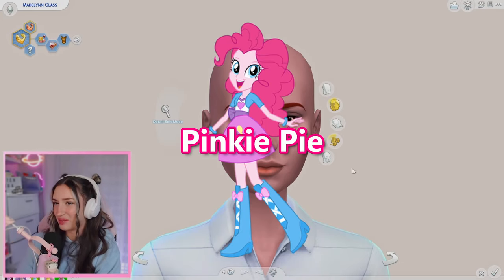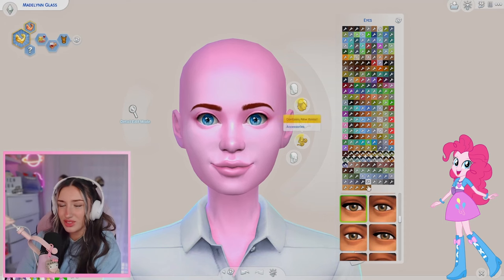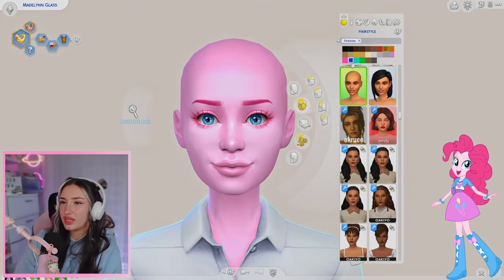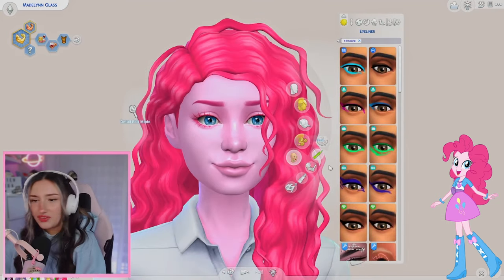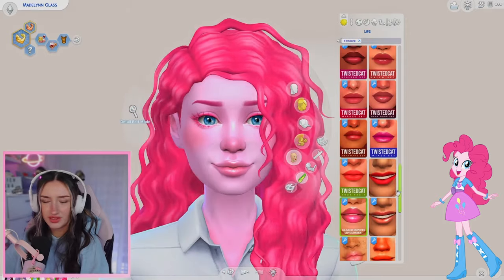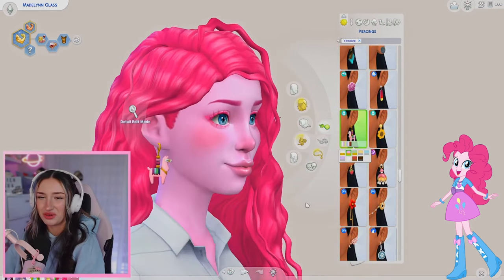Next I think I want to do Pinkie Pie. Let's get a pink skin tone - I think that's pretty accurate. Pinkie Pie has blue eyes, so let's get her some of those - I like these ones for her, they have little sparkles in them. I might do these pink lashes - I think they're kind of fun. I like those brows - let's do those. We need super curly hair - this one from Clumsy Alien is perfect. Let's do a little bit of fun makeup - I think I like this hot pink eyeliner to match her lashes. Definitely need some blush. Give her a little bit of pink lip gloss. Maybe some fun earrings - I feel like Pinkie Pie would definitely rock some pink llama earrings.